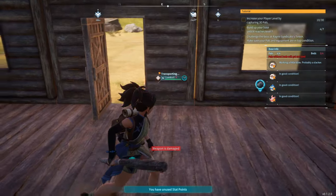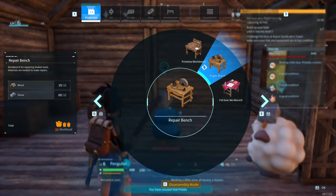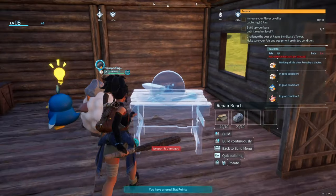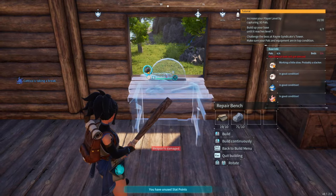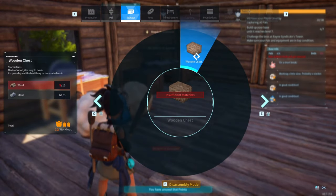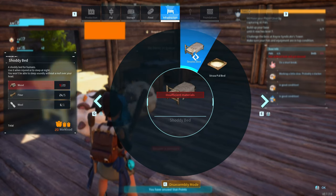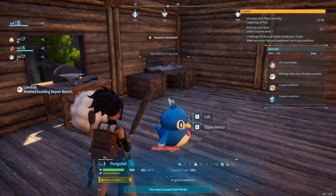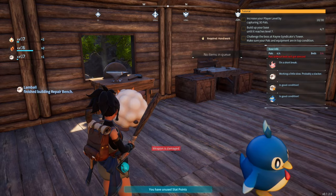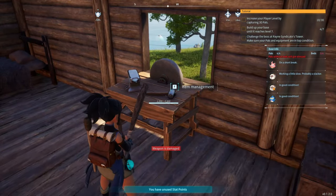I need to get another bed made and I need to get a repair bench down so we can repair our stuff. Let's make a repair bench — we'll stick the repair bench right here by the window. I need more wood. It seems like I can access the storage from inside my base as long as there's material in there.